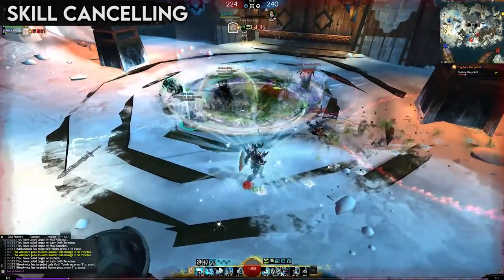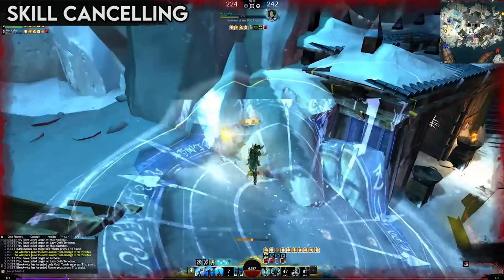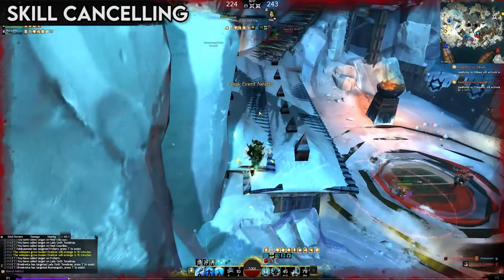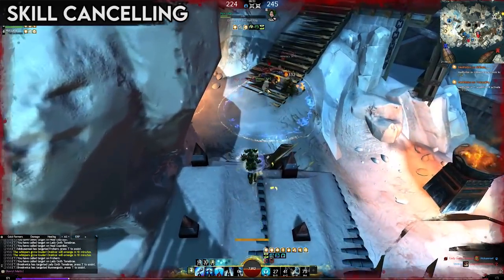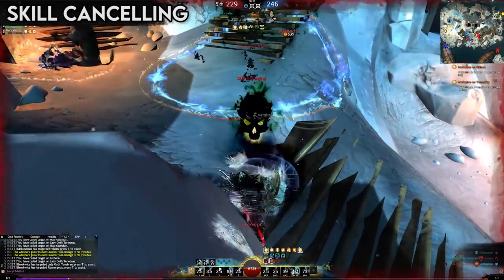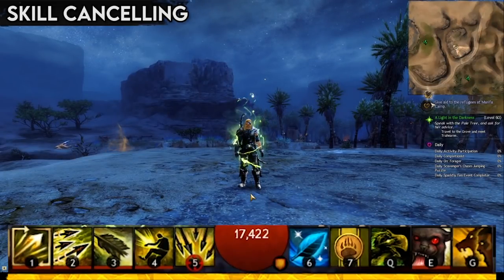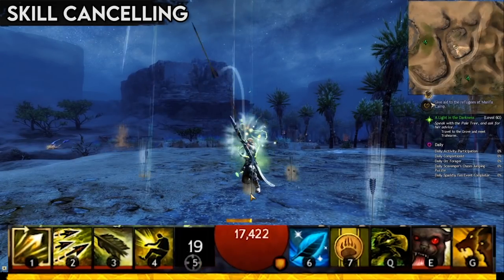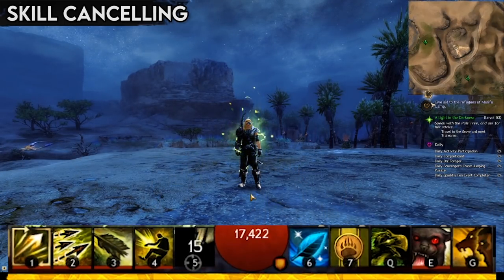Just like dodge jumping, this is certainly a more advanced technique, so don't worry about it early on. But it is highly relevant, to the point where it can swing fights and even dictate certain one versus one matchups in high level play, and it will be used against you. Bear in mind that the same rule regarding channeling abilities applies here — if you weapon stow a channeled skill, it will go on full cooldown.